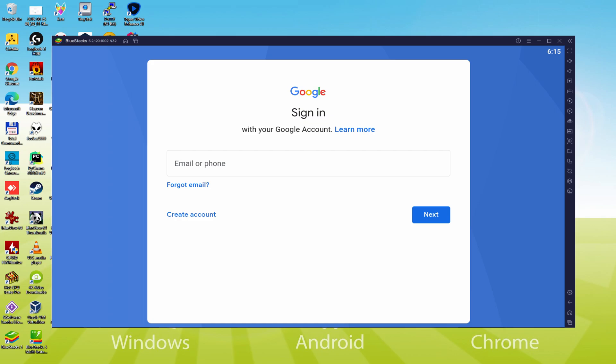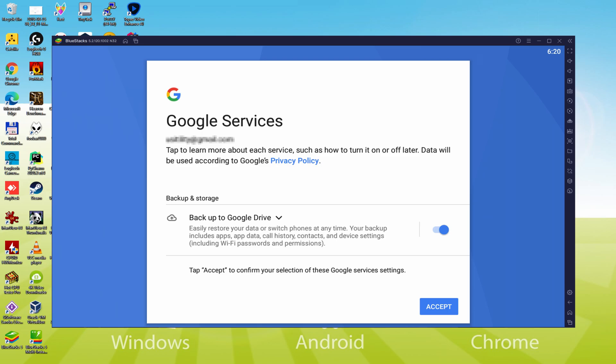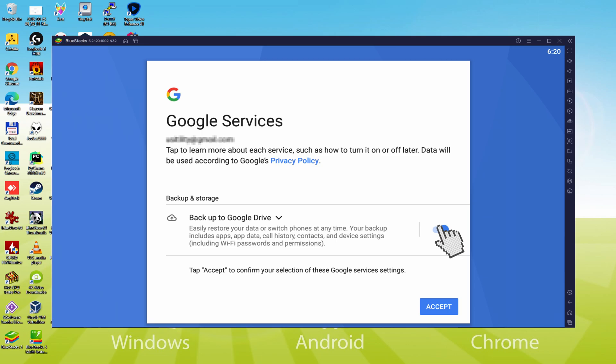I'm going to type my information and return when done. Data typed. Google welcomes us and provides their terms of service — we agree to them all by clicking I Agree. After that, it offers us to backup to the Google Cloud. You can leave it selected to produce a backup of your data to Google Drive, or uncheck it — your choice. We simply click on Accept.